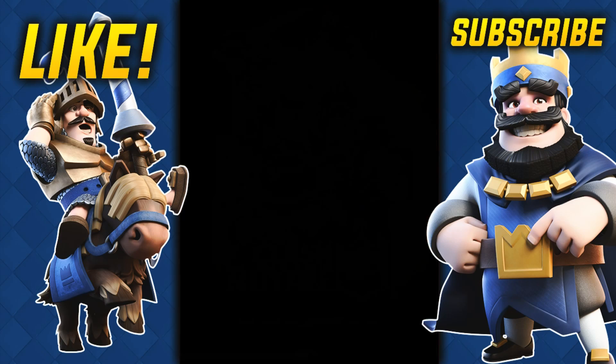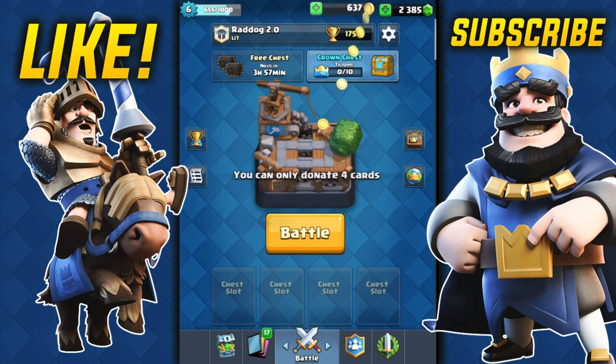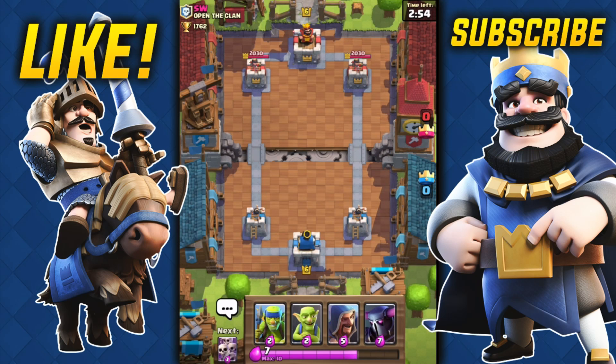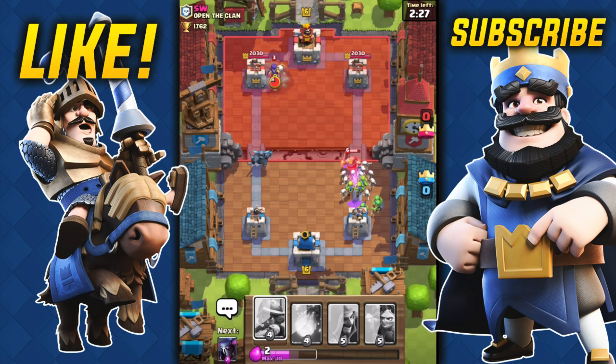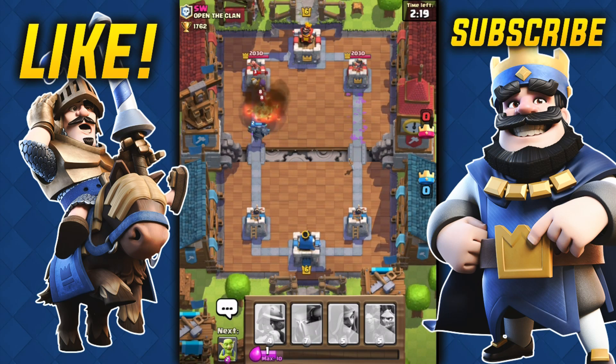We're gonna donate some bombers, then get into a battle. Builder's Workshop Arena Six — this is a great starting deck. I'm going to throw the PEKKA in the back once it gets to 10 elixir. He's going to push hard to the right, so we're just gonna counter with a bunch of tiny troops. Then he counters with the witch, so I throw a fireball — I missed the tower, I'm an idiot. The witch was a very good counter.